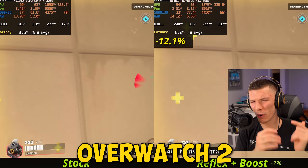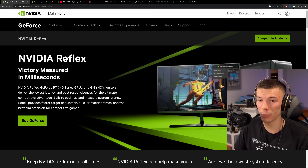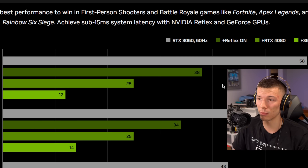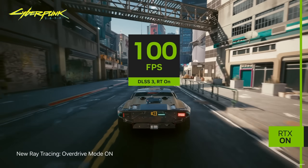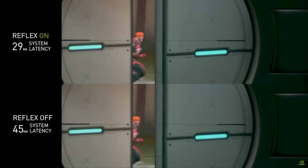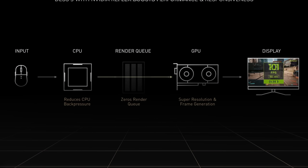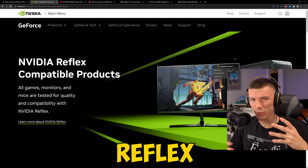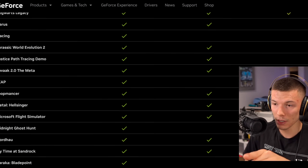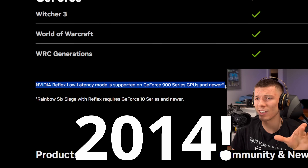This is NVIDIA Reflex running in Overwatch 2. NVIDIA has been touting this feature for a while because it helps with latency in competitive games when you want the fastest reaction times. NVIDIA Reflex has also been used with frame generation to bring latency down, since frame generation increases system latency as the system holds back frames to generate new ones. Reflex is available in many games and is compatible with every NVIDIA GPU back to the 900 series.